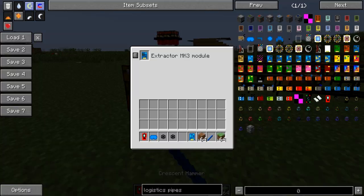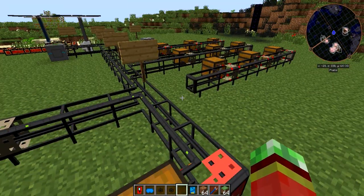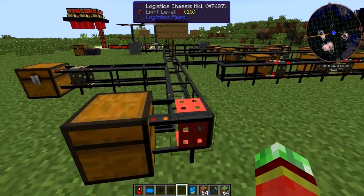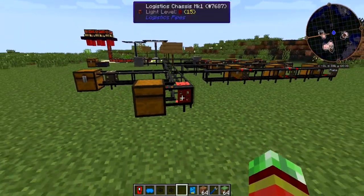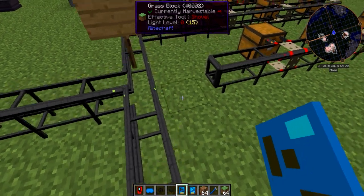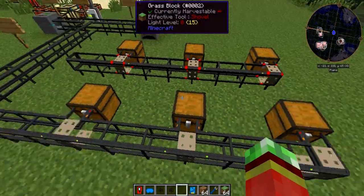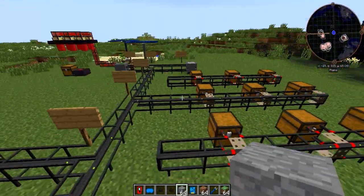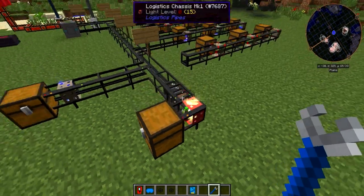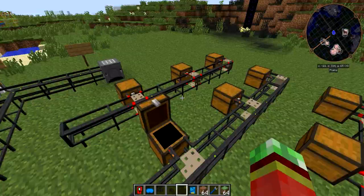There are also three different speeds at which you can extract items — that's why there is a Mark 1, Mark 2, and Mark 3 module. If you have a big system, I would always recommend going for a Mark 3. The Mark 1 extracts at around one item every two or three seconds, the Mark 2 extracts about 16 items every second, and the Mark 3 just blows through entire stacks at a time. So I would always recommend you go with an extractor module Mark 3. As you can see, the extractor module Mark 3 is working really fast, sending items along to their appropriate place.